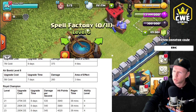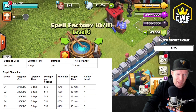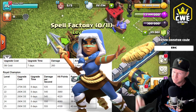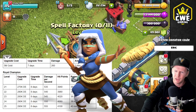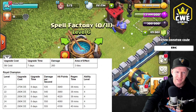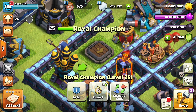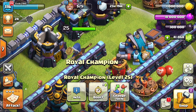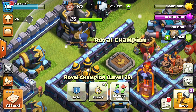This is the big one, guys — Royal Champion levels. And by the way, we just got our new Royal Champion skin in the gold pass this month. If you're picking it up, consider using code ERIC to help support the channel. We're going to have five new Royal Champion levels. They're expensive — they're eight days a pop — and it's going to boost her damage. And then once she gets to level 25, she gets her ability upgraded.